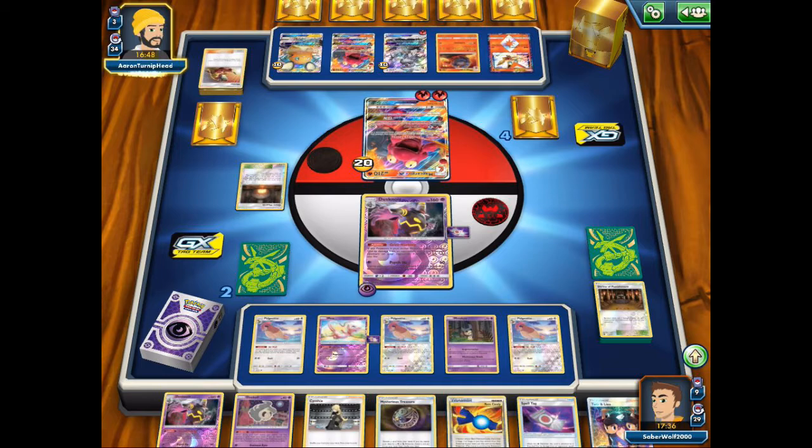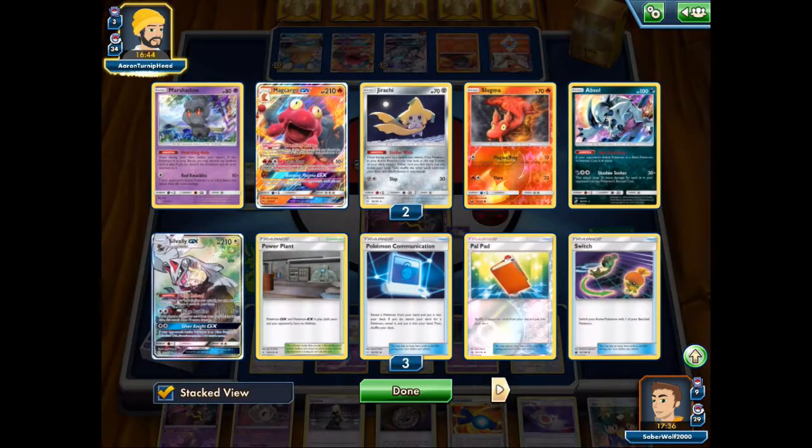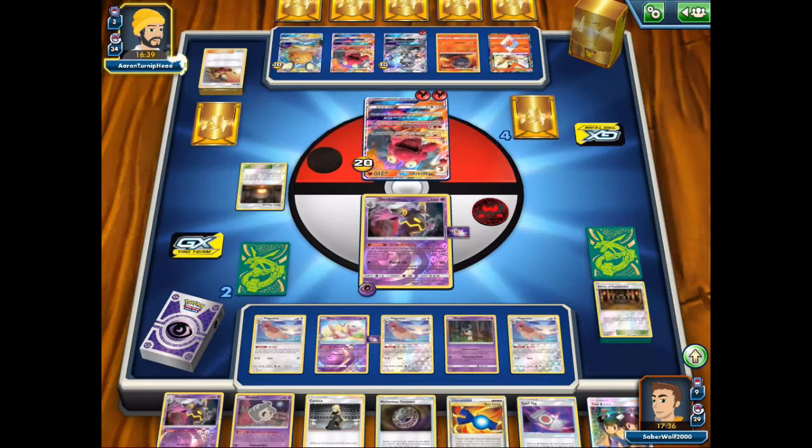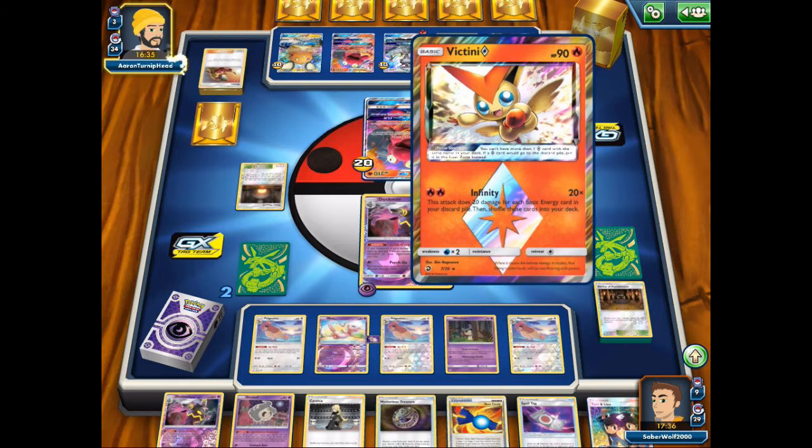There's the Victini Prism Star — I guess he can use that to put energies back in the deck, but he needs to get energies for Victini to attack first. He can't even do that. He's in a really rough spot.